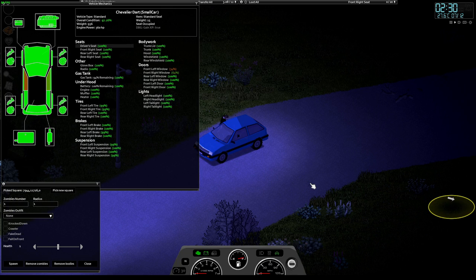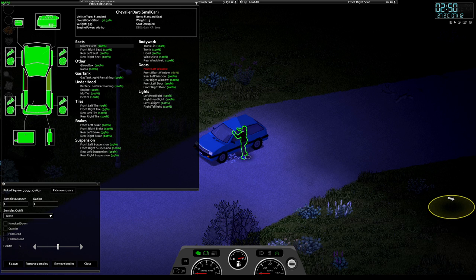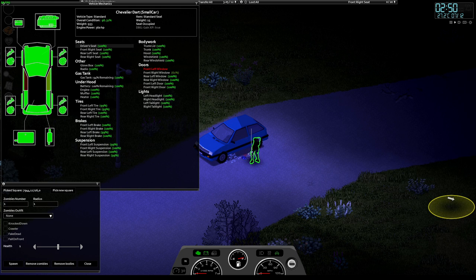Going back to the first seat — now the window is open. The zombie can now reach and bite and scratch. If you want to interact with the zombie, you can hold right-mouse like you're aiming, then left-click, and then you can shove the zombie out of the way.